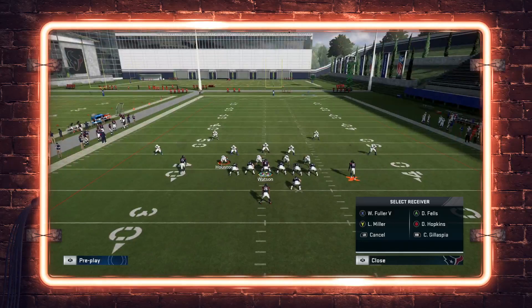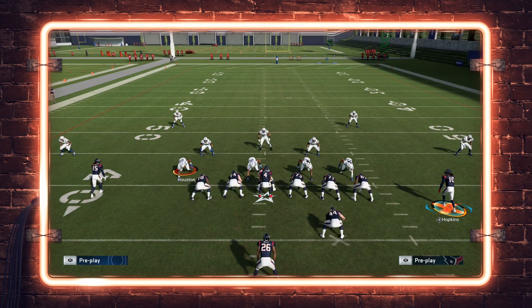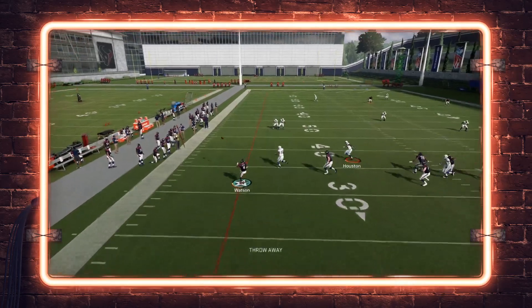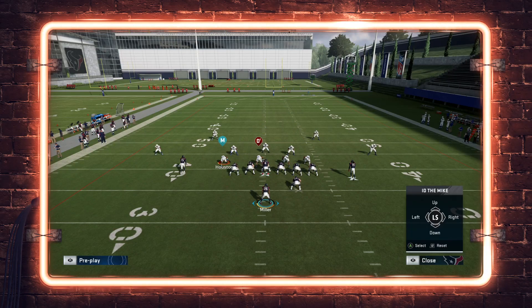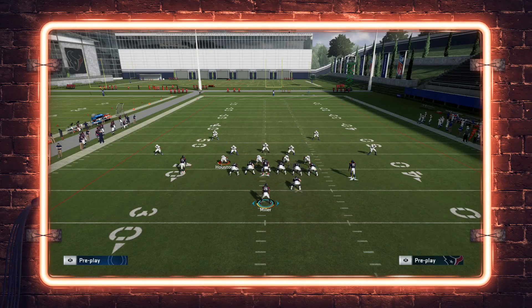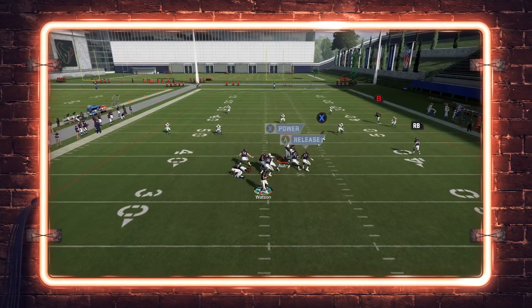I'm going to show you a motion snap that will help. Same route combination — a fullback wheel, a drag to the backside receiver, and a tight end delay fade. I'll also set up a blatant rollout by doing my double team and IDing the mic with slide protect, which lets the left defensive end come in free off the edge. That tells Lamar Miller to cut block him, giving me a free run to the left side of the field.